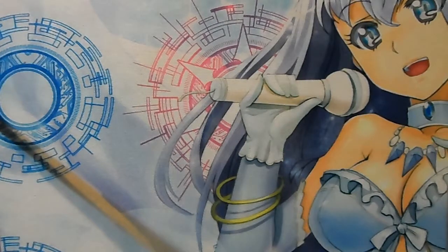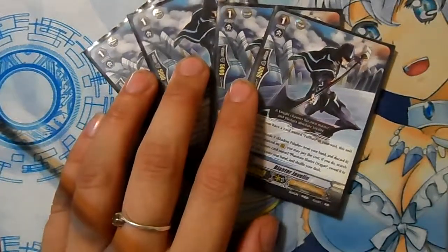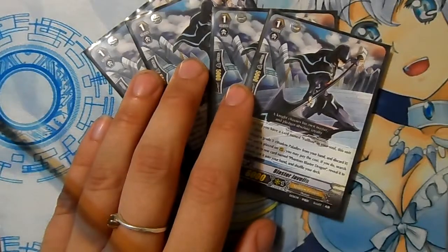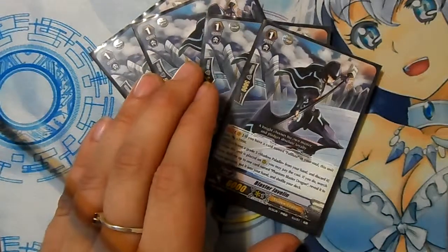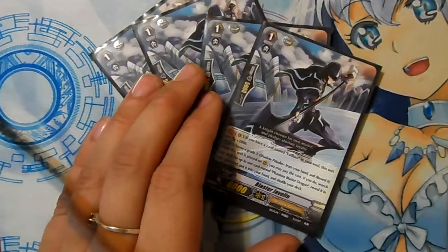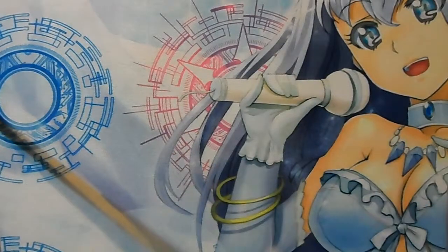For grade ones, we have Blaster Javelin, four of him. When he rides on top of Full Bow, Full Bow's skill kicks in, and as long as Full Bow's in the soul, he receives 2,000 power for that turn. He also has an automatic skill, but you guys know what he does on that last skill anyway.